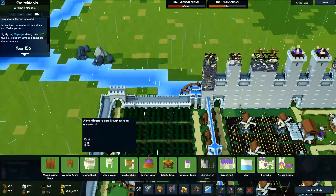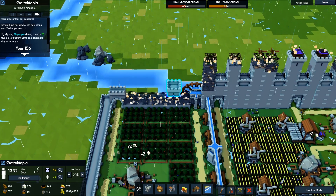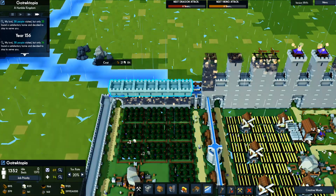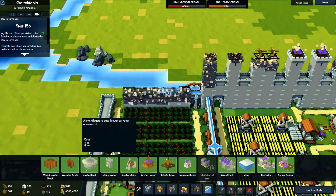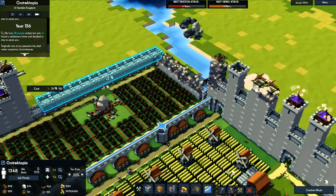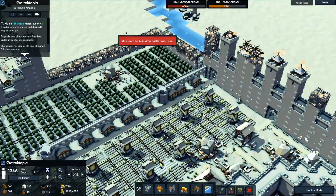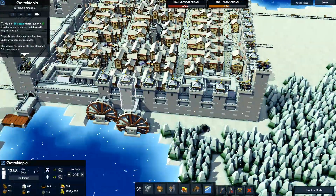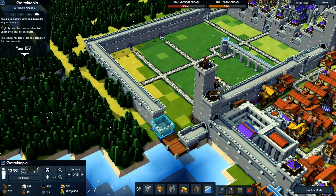We're going to build this up a little bit more. I'm also going to remove this gate since it's pretty well useless. We'll build this wall up since it is only one tall and we want it at least three, because our enemies are getting pretty dangerous and they do a lot of damage.